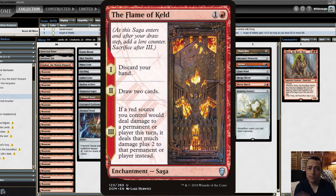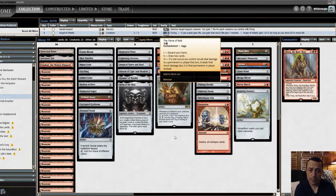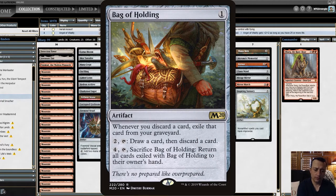Flame of Keld — once you've emptied your hand, you can cast it, draw two cards, and then when you reach chapter three of the saga, it deals extra damage to your opponent. And Bag of Holding — if you hate the wheel like I do, because when they make you discard your hand and then draw cards, this will keep all of those cards safe so you can return them to your hand. Or pay two and tap to draw a card, discard a card into exile, and sacrifice Bag of Holding to return that back to your hand. Fantastic card if you hate the wheel.